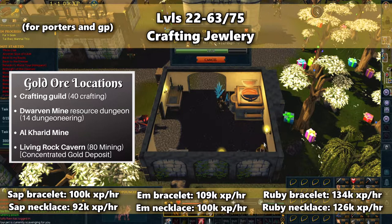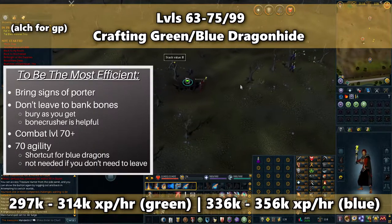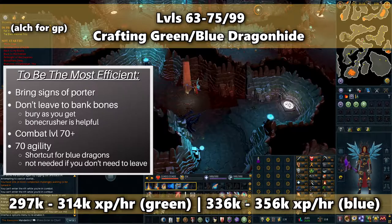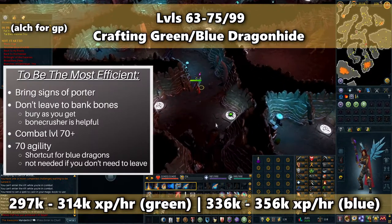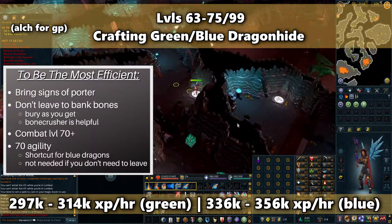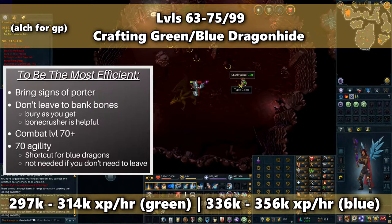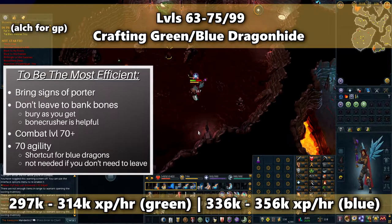You will need to mine gold as an additional material for jewelry. Starting at level 63, you have the option of gathering dragonhide from green or blue dragons to craft bodies. I suggest these dragon types so you can kill more at a faster rate. This method is only efficient with the following things: you'll need signs of the porter so you can bank all dragonhide you get. Bring almost a full inventory of porters. Even though you can get dragon bones, don't bank them because that'll take up too much time and it would make the crafting XP gain inefficient.